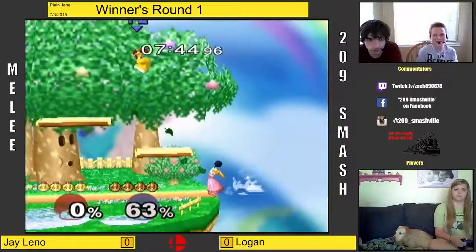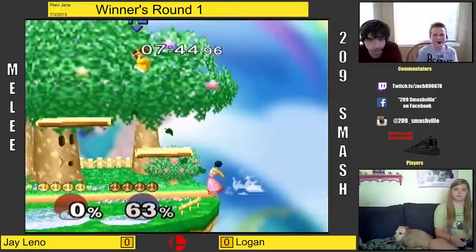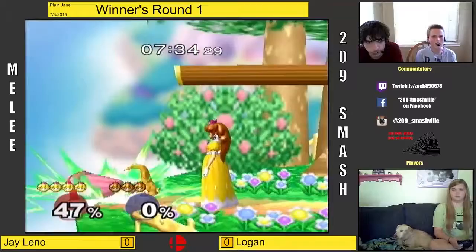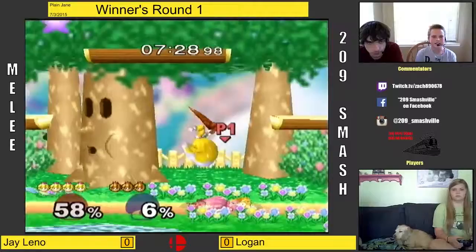Peach Ditto. Nice forward smashes there. Oh no! Wow, that was embarrassing — that's a heartbreaker. That's pretty awful. I hate when that happens when you're looking the other way. Nice dash attack. Yeah, Peach has an amazing dash attack, along with Sheik. They probably have the best dash attacks in the game.